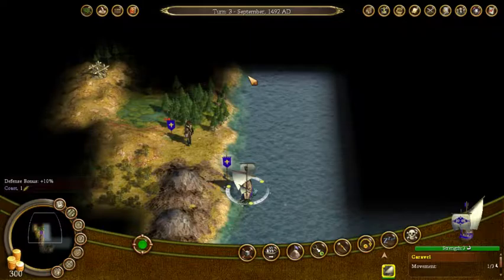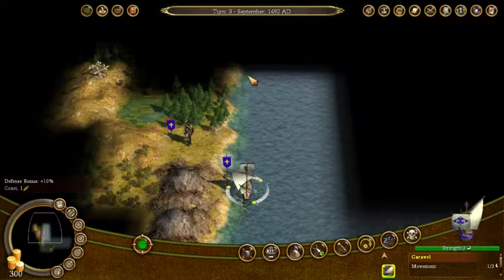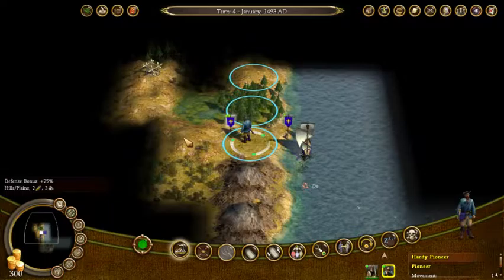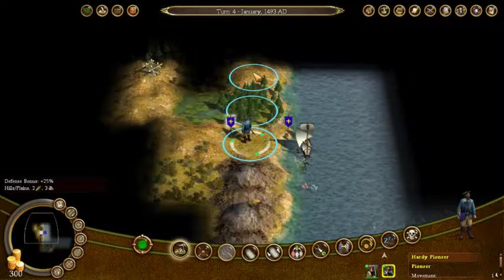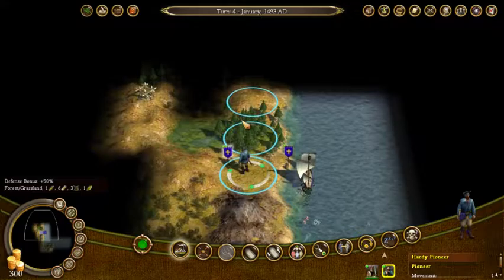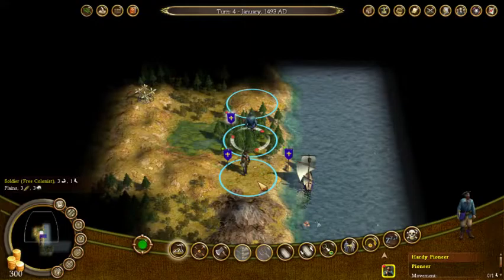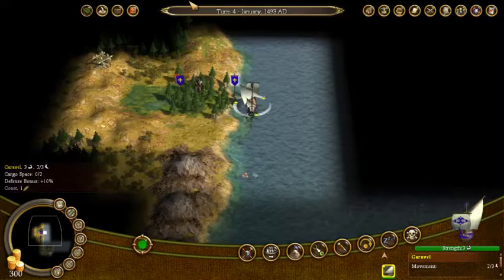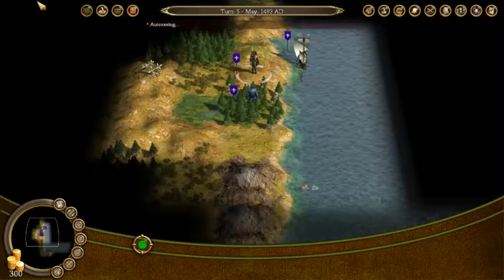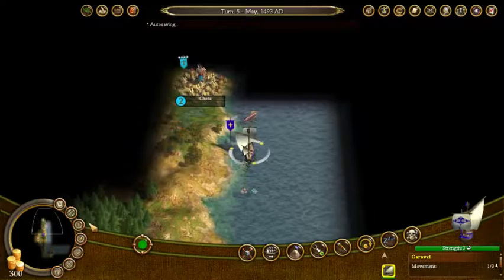The way you get gold in this game is through trade — pretty much exclusively trade. You either trade with your homeland or you trade with other nations and native settlements. The trade with other nations and native settlements is very much akin to Civilization trade, in the fact that it's probably not going to be stacked in your favor. I have some hills here for defensive bonuses. I'm just trying to puzzle out the best spot to build a colony.